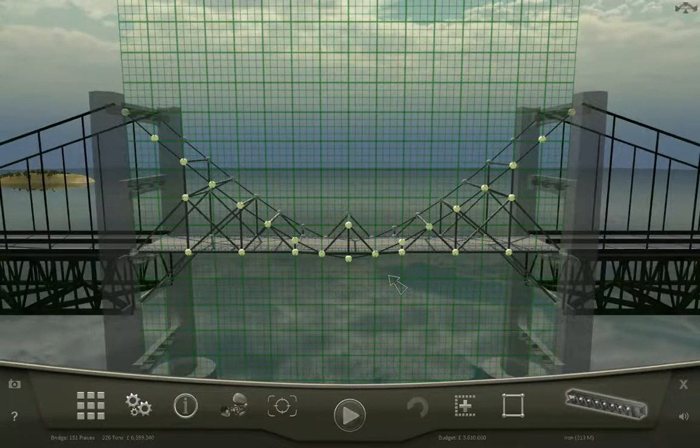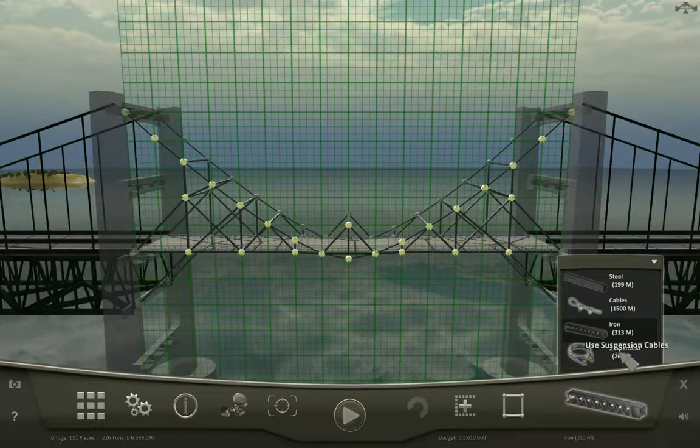We go ahead and continue and go into the bridge I designed, which was the very last bridge in the series. Down here you have your resources: suspension cable, iron, cables, and steel. You can see there's a number underneath in parentheses — this is how many meters of that resource you have left. In this case, I have 313 meters of iron but 1500 meters of cables. If you run out of resources, you can't use that material anymore.